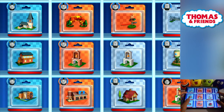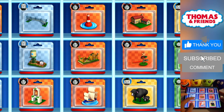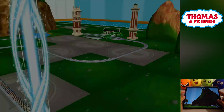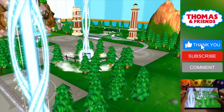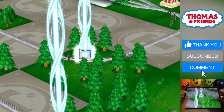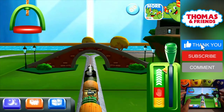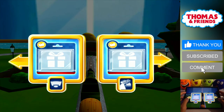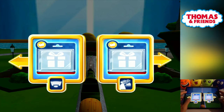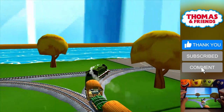Which special surprise will you choose this time? Help your engine find the surprise pack. Where should we go next? Left leads to Tidmouth Sheds, right leads to the Rolling Bridge. The Rolling Bridge is right over there!